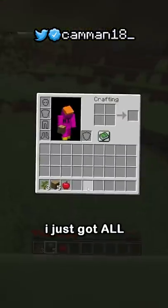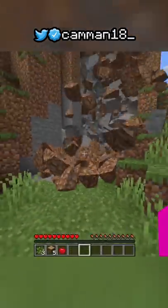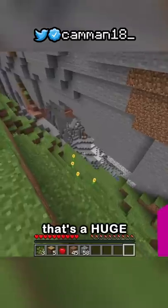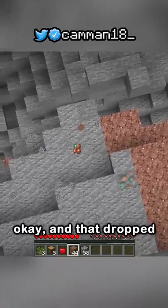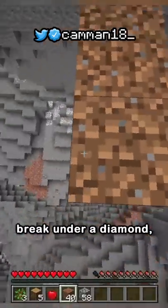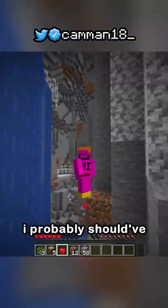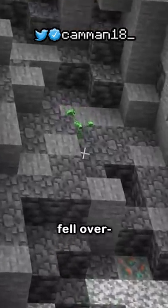Minecraft but there's physics. Apparently blocks have physics. I just got all the wood from that tree falling. My only goal is to find diamonds and that might actually be easy - there's a huge cave. If I break under a diamond I'll actually get the diamond. I probably should have prepared more stuff. That creeper just fell over.